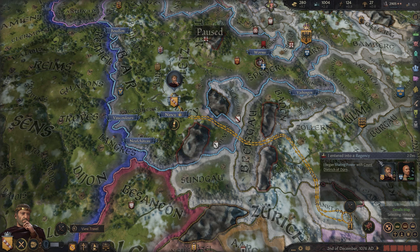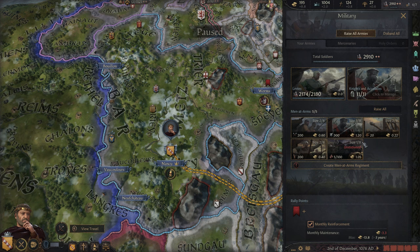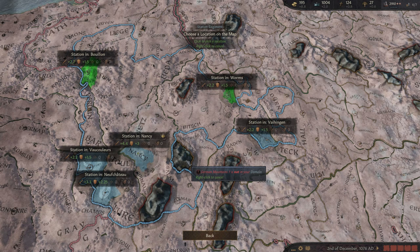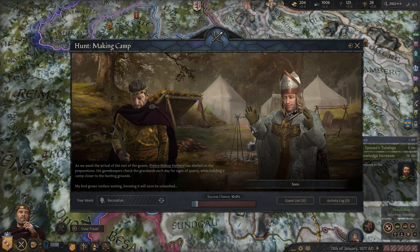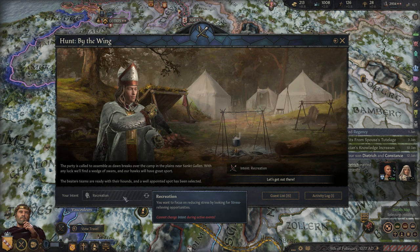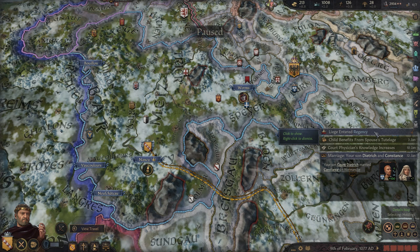We'll go ahead and place them. We will wait to increase their size any further though. We are doing alright on money. So we're at the hunt — we can actually do recreation because we're looking to decrease our stress here. We're going to keep on recreation; this is about relaxing, so we don't need to be successful on this hunt. Our liege just entered a regency and what's interesting is that we were actually second in line. Now we're third in line because Duke Otto has been pushed out; Ordolf has taken over. It'd be nice if we could be the regent.